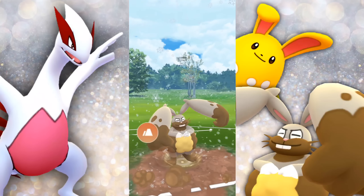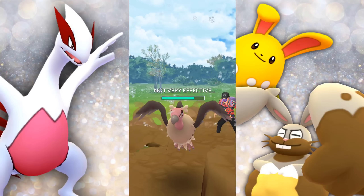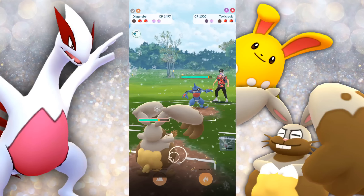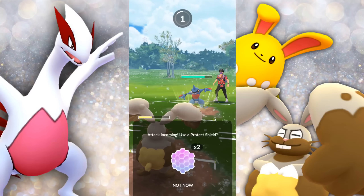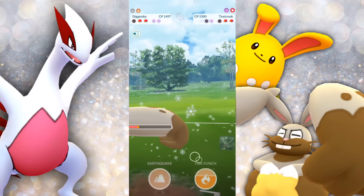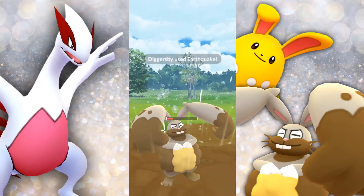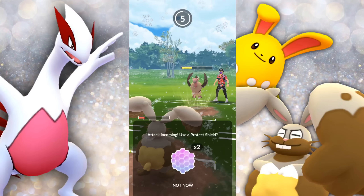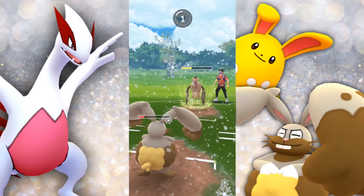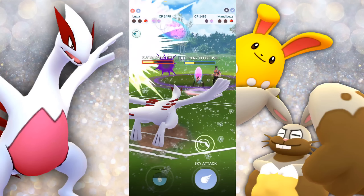We're really not in a very good position. We're going to go for Earthquake. It did the damage, but they swapped into their Toxicroak. Unfortunately, we're not able to get the Earthquake here, but we'll let this go through. We'll be able to survive it and get off this Earthquake — and they do let it go through. Fantastic. But we're not in the best position because we have Lugia in the back, and Mandibuzz is going to be Dark, which is super effective to our Lugia.